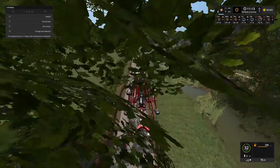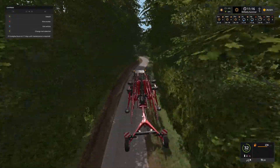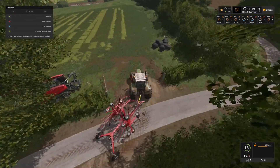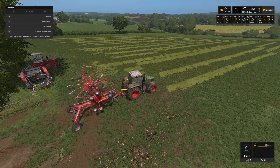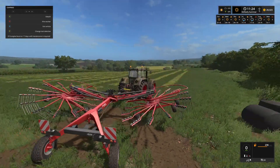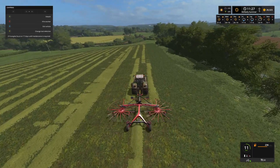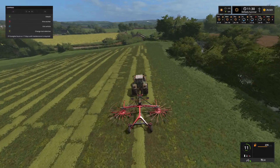As we left off in the last episode, we said we would be doing the hay bales today — and that is exactly what we are doing. We've got the windrower from the store, this is the Kuhn GA 9531. We are down here at field 11; all the grass was cut in the previous episode and tedded over, so we made the hay. Today is about the baling side of it. We can turn this on, lower it down, off we go — two rows at a time. What this does is rake all that cut grass together into one single row, making it a lot easier for baling.